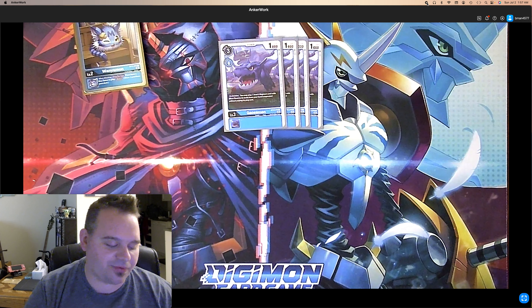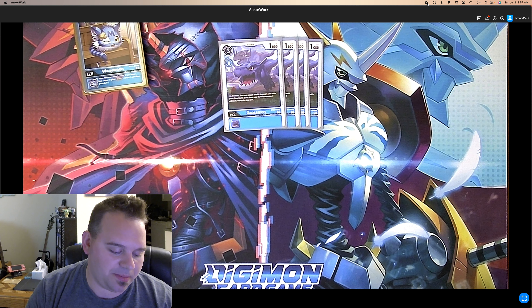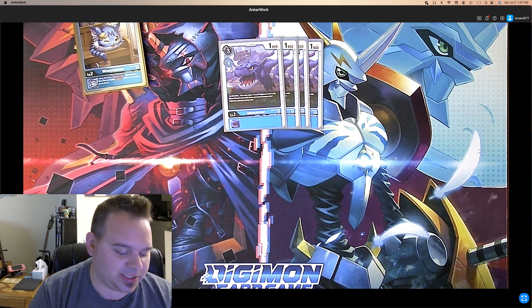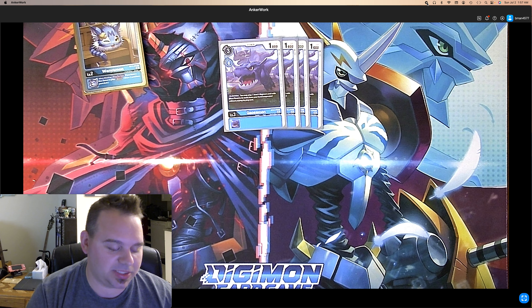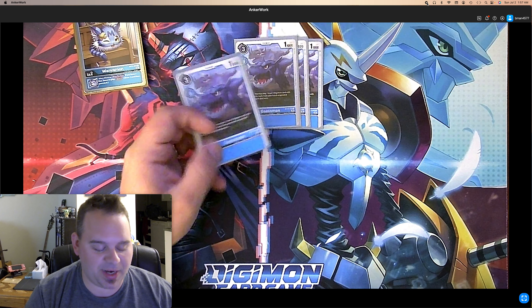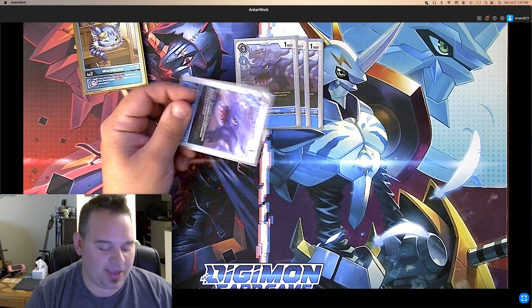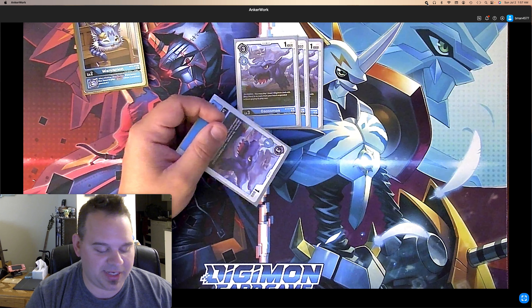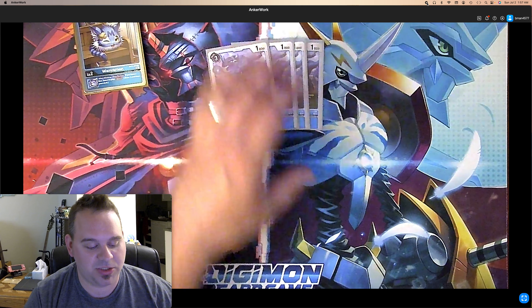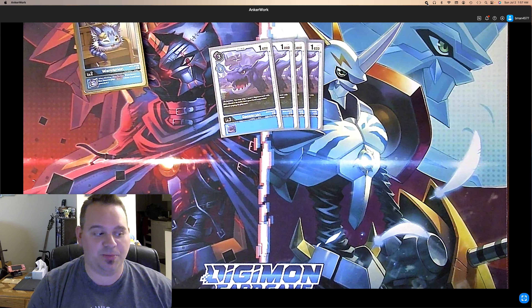Starting with level 3s, we have 3 or 4 of the BT10 Geosmon. On deletion, you may play a level 4 card with Blue Flare and its traits from your hand suspended without paying its cost. You basically attack with him, let him die hitting a security, get the draw off Wanamon, and then get the Blue Flare card starting your plays and getting your abilities off.